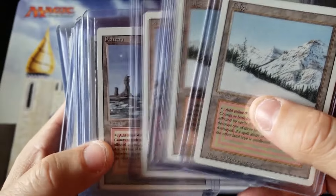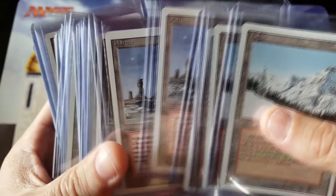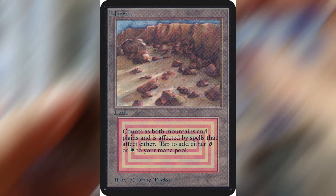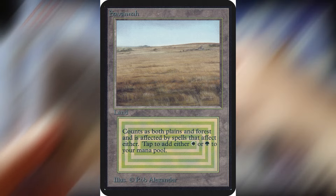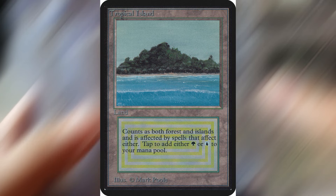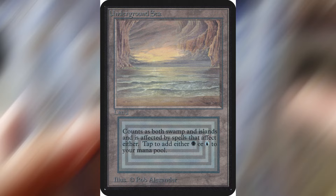Why are these so coveted? It's because they have the broken effect of tapping for two different types of mana. In all seriousness, it's a pretty boring effect. However, they're the only lands that can really do it without any sort of drawback or restriction, and when you couple that with the fact that they're also some of the only lands to have land types — meaning they can be searched out through fetch lands and other means — you have probably the best lands in this game.